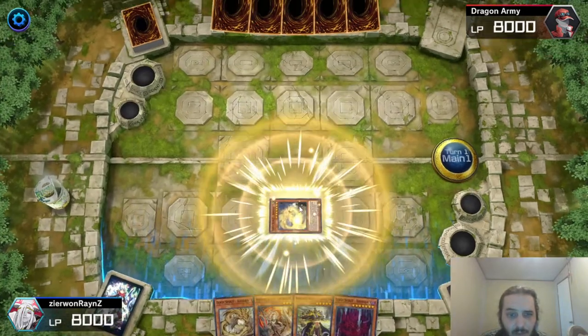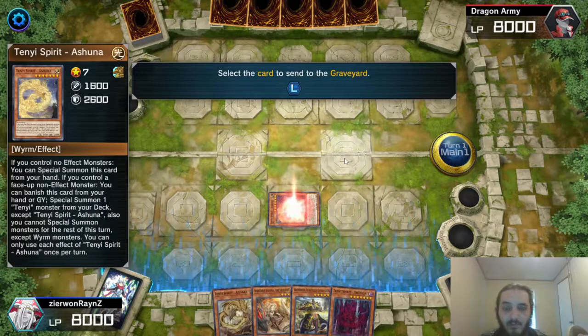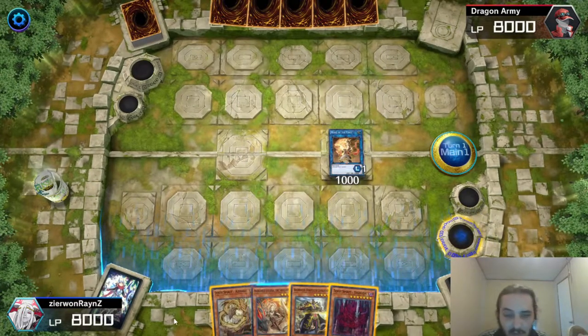So we're going to start off with Ashuna, and we're going to make Ashuna into a Monk. Don't worry guys, we're going to go over the deck list in a little bit. Just watch the combo, or you can skip ahead and go to the deck list.